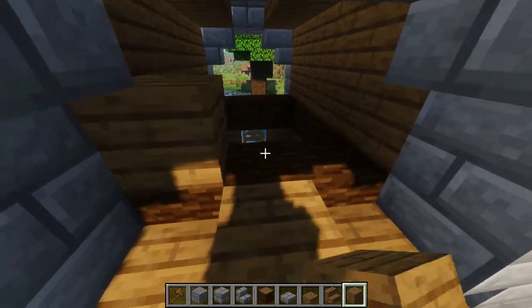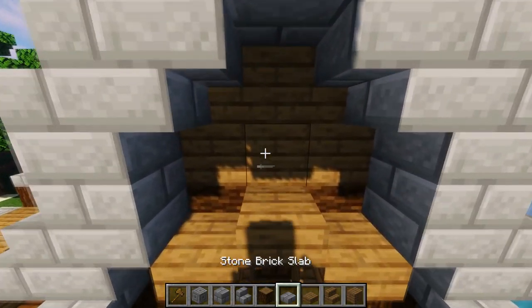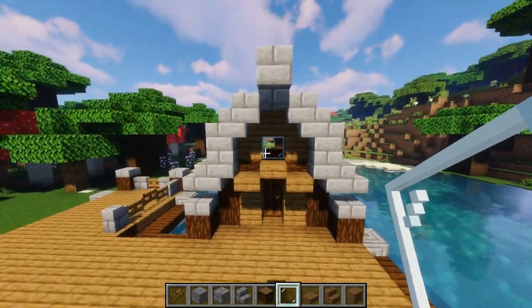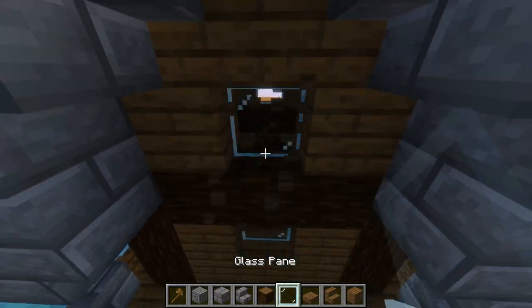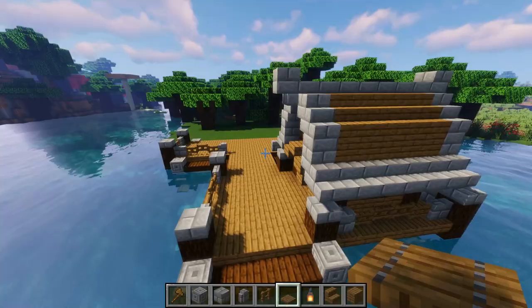Take your spruce and fill in the roof with six blocks on each side. Pop out one of them and replace it with a glass pane for a skylight window. Do the same on the back side — six planks, then a window. The house has now been fully constructed.